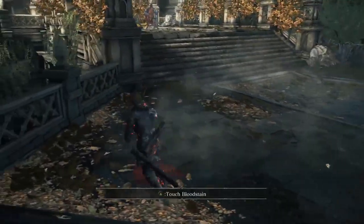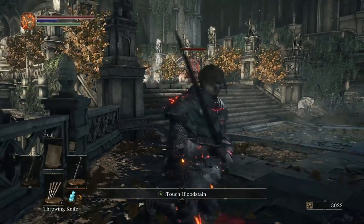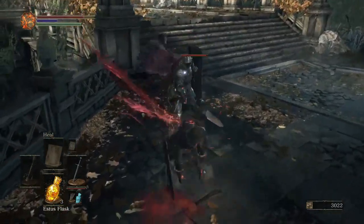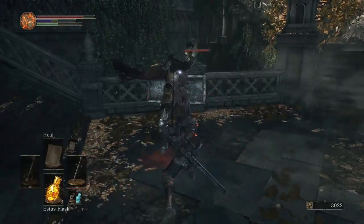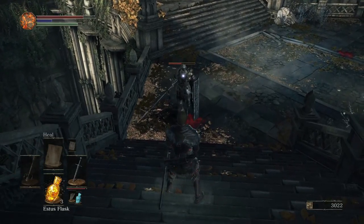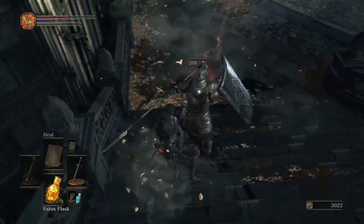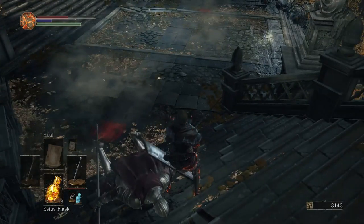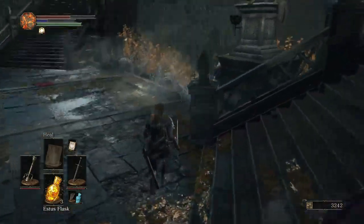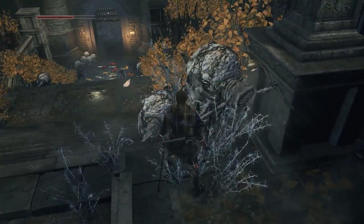Spear wielder down there, spear wielder up here. Get over here! I guess if I do that I can just do the visceral attack, and then chop you open. There we go, that's what I want. There's another spear wielder down here but that's fairly trivial if I do it one at a time.